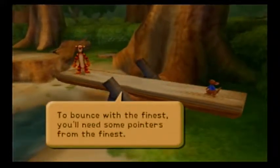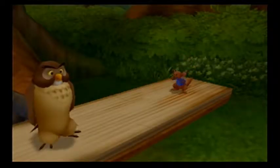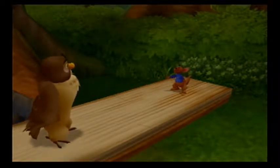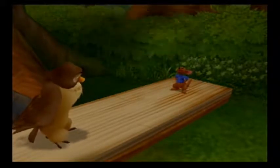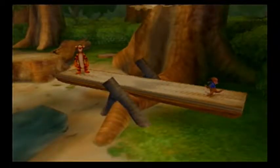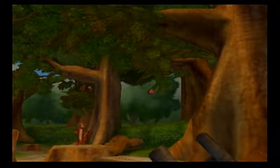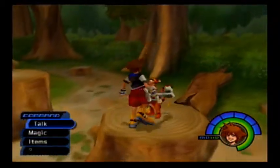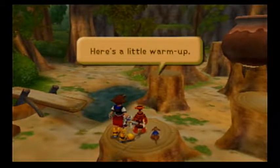'To bounce with the finest, you'll need some pointers from the finest.' Here's Owl with the obligatory tutorial. 'But Owl, you don't bounce around like we do.' 'I'm afraid you're right. I can't master everything, I suppose.' Owl's not giving us the tutorial this time. 'Bounce this way, please!' I can't do a good Tigger voice. 'Watch Tigger's bouncing pattern, then follow his lead! Here's a little warm-up!'